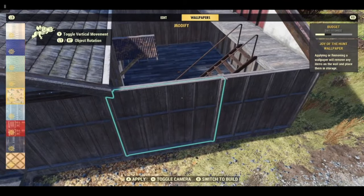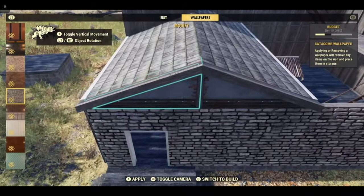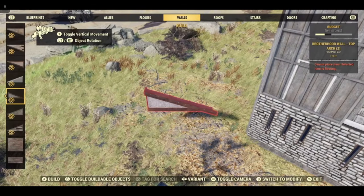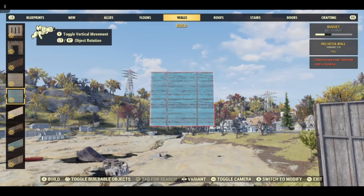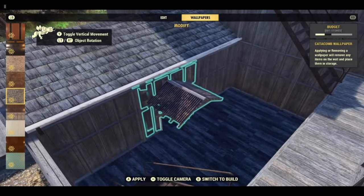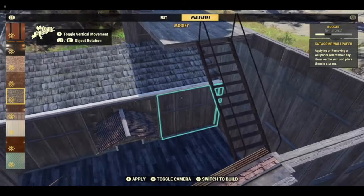For wallpaper I used the catacomb dungeon set and pretty much wallpapered the whole thing. I did play around with using the Helvetia set because if you look at the bare walls in the sort of living area, it has this nice kind of medieval wooden panelling on it. But it meant that I lost the door which I wanted to keep. So I decided just to go with the slit windows - you could try just doing these walls here, it's up to you.